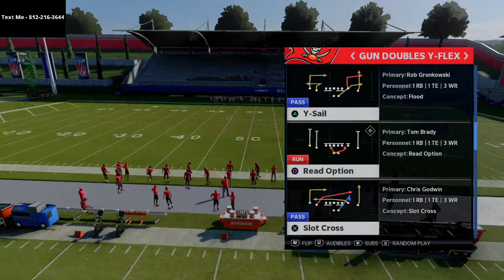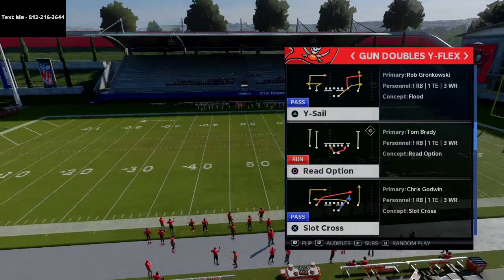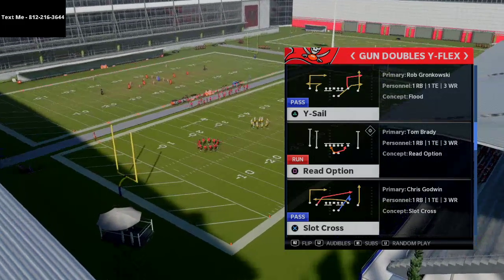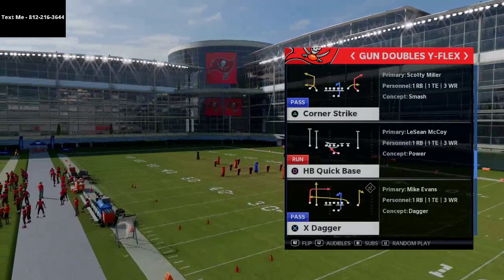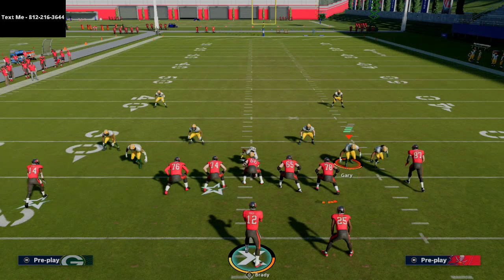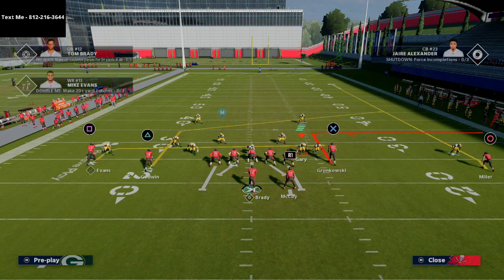To run this offense well, the number one ability you need is Slot Apprentice. You can run it without one, but it works best with Slot Apprentice for this specific play. The play is Under Y Option. All we're going to do is take the slot on the left side and put him on a post route over the middle of the field, which creates a levels concept.